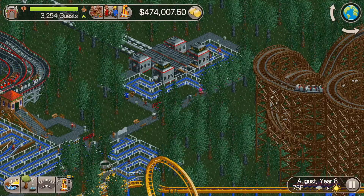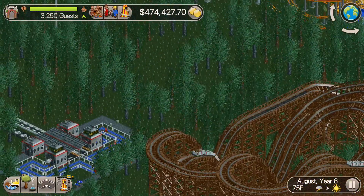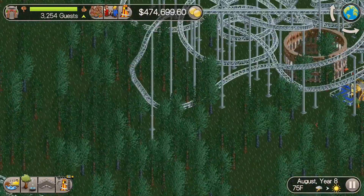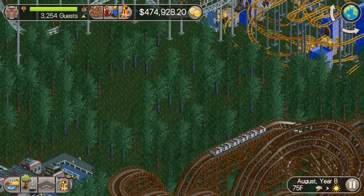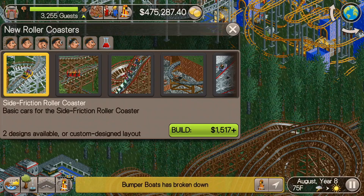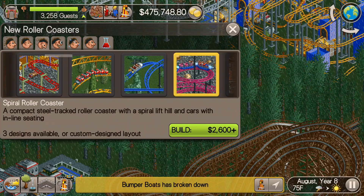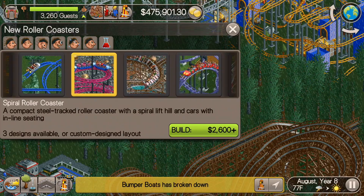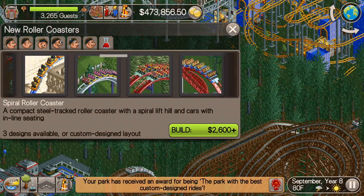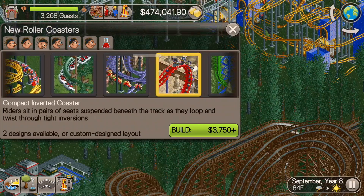I wanted to build one more ride today to kind of extend the length of this episode a little bit. And again, I'm thinking right over here in this area — I wanted to start creating a path to lead out behind the Orange Giant over there and Ozymandias. So many of these roller coasters I've built cover all the different types that I really like to build. If there's any specific types of roller coasters you guys would like to see built, let me know in future episodes.